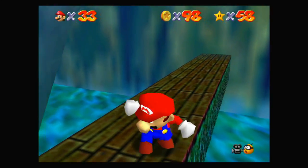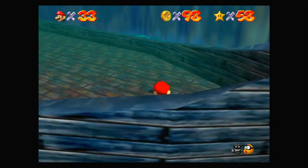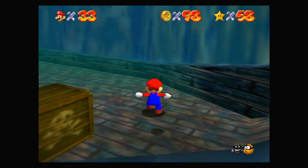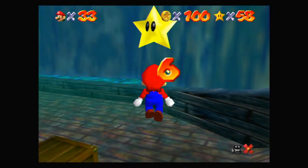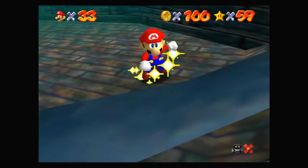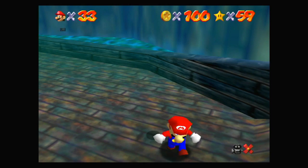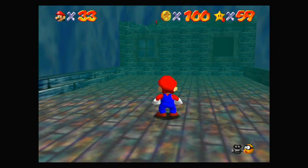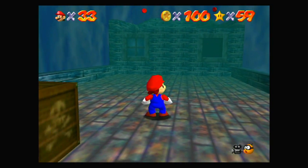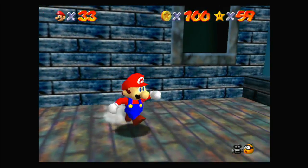As you can see we have 98 coins now, which means I wasn't far off from how many coins there are in the level. I think there's about 104. Anyway, let's grab this star here on top of the Jolly Roger. I think you can go back inside the ship by going through the window, so be careful about that because you don't want to miss out on the red coin star. Also this box that's going across the deck will hurt you if it touches you as it's sliding, so be careful about that.